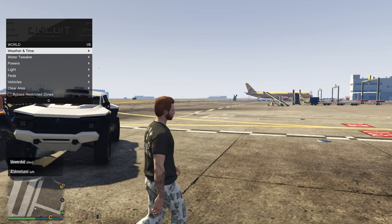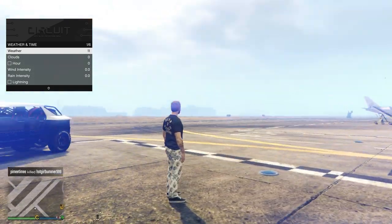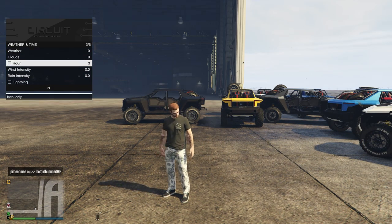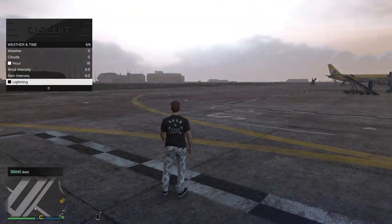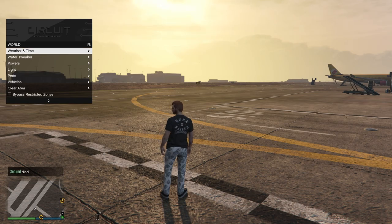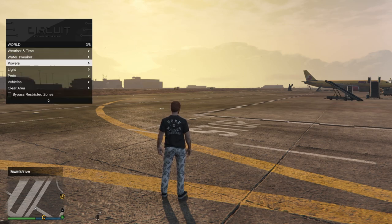You can spawn a bunch of different things or spawn them all on top of each other — it gets pretty crazy. Continuing on, you do have your weather and time option here which just toggles through all the different options. I like it nice and sunny, but there are other looks like a more futuristic option. You have your clouds options and then you can enable whatever hour of the day you like. You have your lightning option, your water intensity for waves, and water strength for currents — a lot of really unique options.